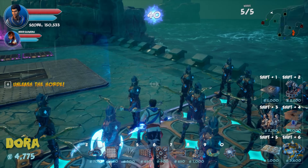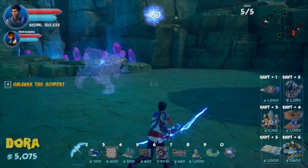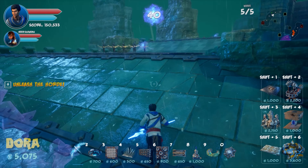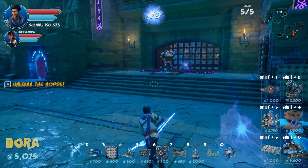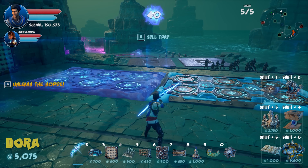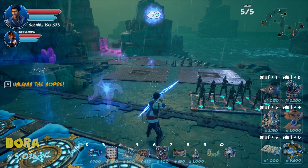Neebs and Simon feel they're performing really well together — possibly overpowered. They run the enemy path to collect any money bags that didn't auto-collect. Neebs notes his side of the map seems to have broke enemies — no money drops, while Simon found money bags on his side.